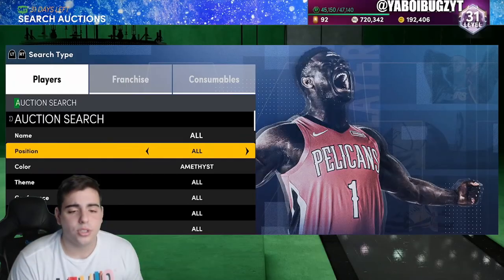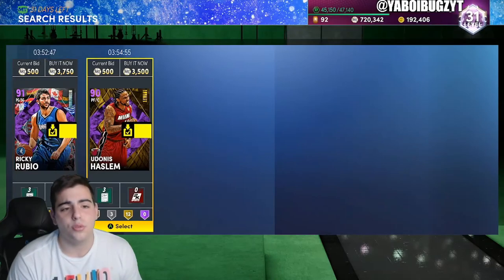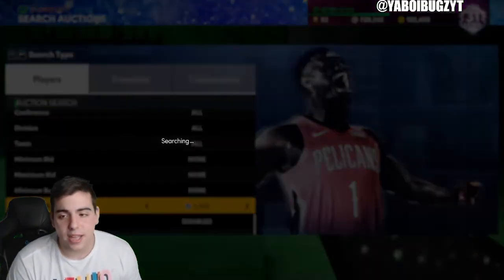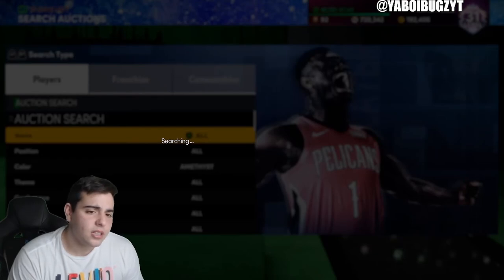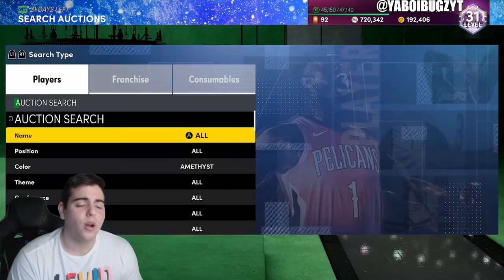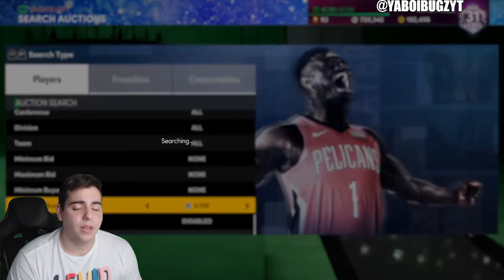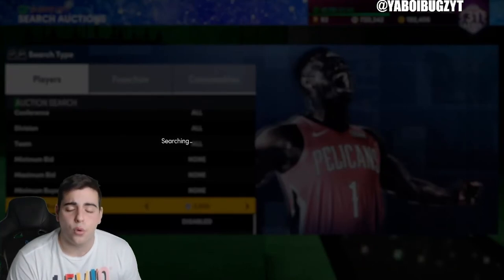The amethyst filter is going to be great for no money spent players. 3,000 MT is nothing — if you don't have 3,000 MT to snipe, you probably shouldn't be playing 2K. Snipe out the amethyst filter; it's an easy way to make MT. Cards will pop up and depending on what pops up, you should get at least a 1,000 MT snipe every five minutes. This video is really for no money spent players to help you get to level 40, earn MT, and earn tokens.